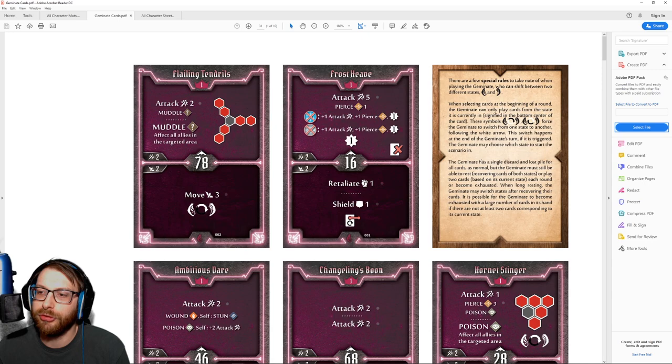The rule about recovering cards of both states reads a little strangely to me. I think what they're trying to say is that because it's a single discard pile, when you rest you pick up all of your cards — not just one state. You don't choose to recover only the left state. That makes sense; it just reads a little oddly in the wording.